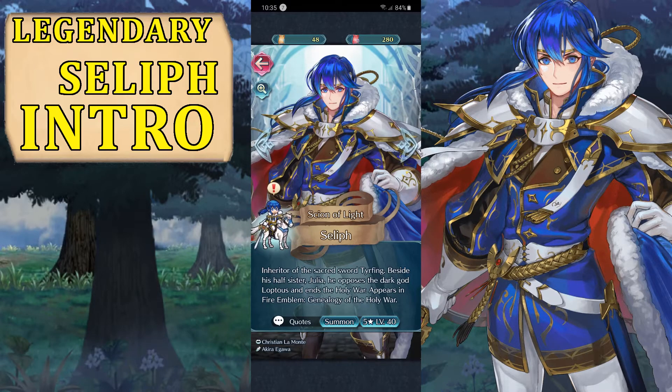This Seliph is from the end of Genealogy — he wears a look somewhat closer to his father Sigurd, and he's a really good unit in the game as well. I got him with a really good stat spread, so hopefully you look forward to the build showcase. As usual, the showcase will feature dialogue, art, and the build discussion at the end of the gameplay showcase. This is a limited legendary unit, so it doesn't always come out of the gacha — you have to check the gachas at the end of the month.